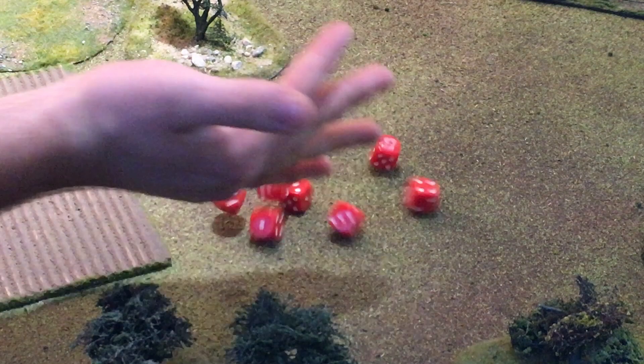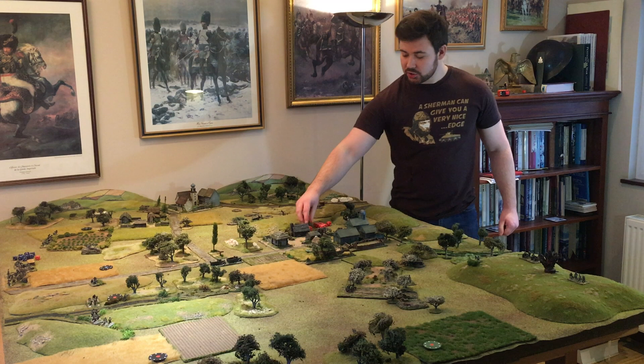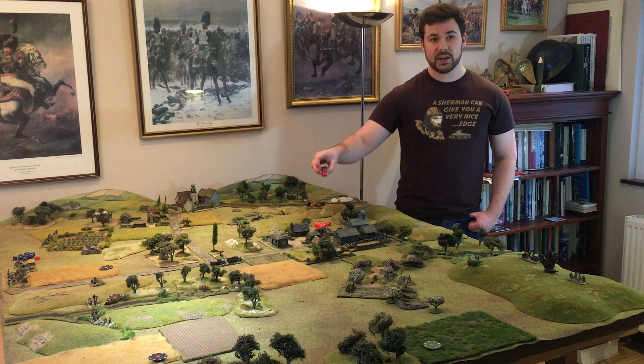Here is the Russian battalion O-group dice roll. We have two sixes, one one, and seven dice rolls of five to two. Now to analyze the Russian roll: the Russians rolled two sixes, but as a second-rate battalion, when rolling multiple sixes, one of them is converted into a company order instead of an HQ order. So instead of getting two HQ orders, they only get one.